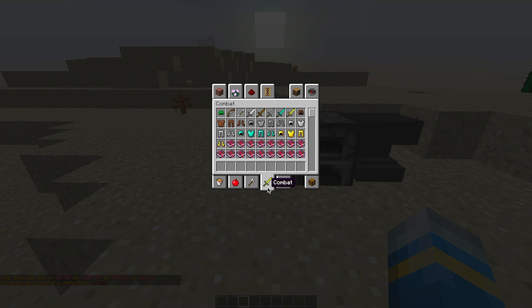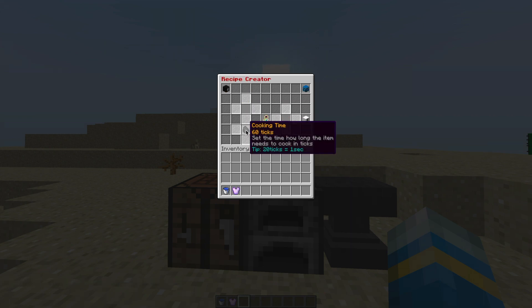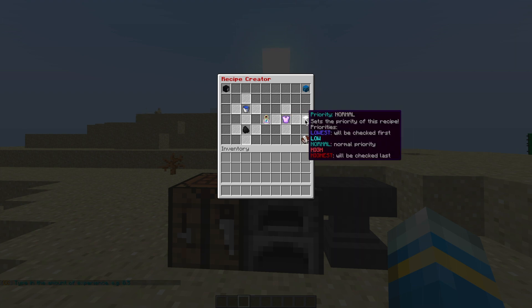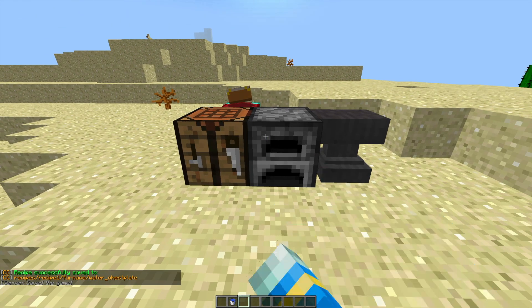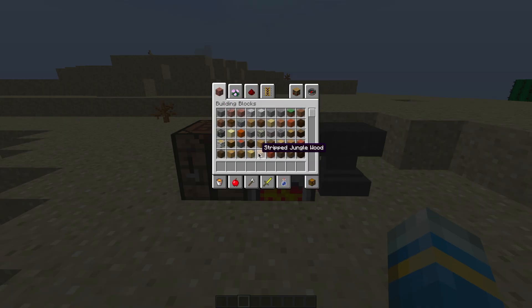Next, we're going to test out the furnace recipe creation. Let's grab a bucket of water and a chest plate with an enchantment, then go into the furnace recipe creator. There are a few things we can change: the cooking time in ticks — 20 ticks per second, so 10 ticks is half a second — and the XP as well. Put the items in the correct places in the GUI, change the priority if needed, and save it. Let's call the folder recipe one and name it water_chest_plate. Grab a bucket of water, pop it in a furnace, and within half a second we have created our item.